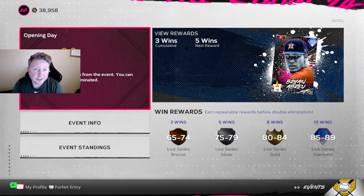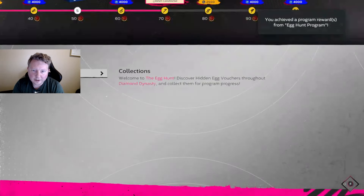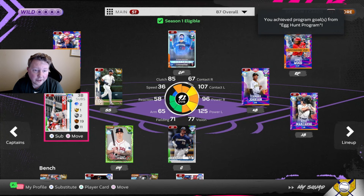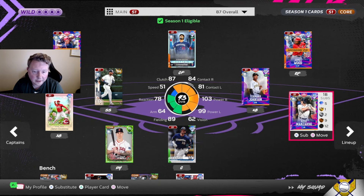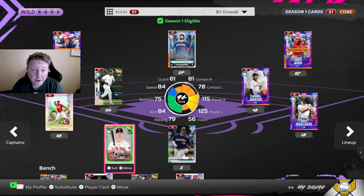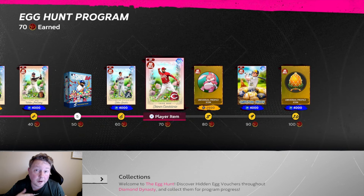We got three wins in the event before getting there - I will take that. Back to the Egg Hunt program, redeeming our event egg gets us to 70 stars and Jeimer Candelario. I cannot wait to use this card - as I said earlier, he's going right on the squad as a replacement for Justin Turner. I also have the option to replace Manzardo at first base with Turner if I want. When Tyler O'Neill's supercharge expires we'll have to figure out what we want at DH - I really like the idea of Stanton there, as the Stanton card is also really good with the Buxton boost.